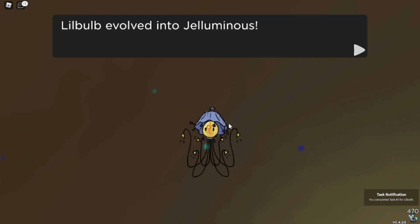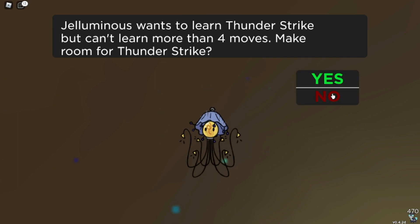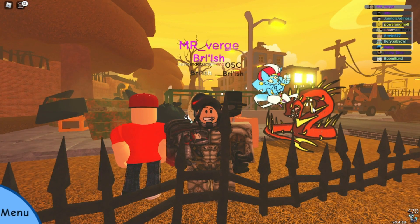If you want to try and get a 6-star misprint version, it's a pretty easy soft reset: all you need to do is run from it and then you can attempt it again. You only need to pay for the encounter once and then you can constantly chain for it — just note that once you've caught one you'll need to buy it again.